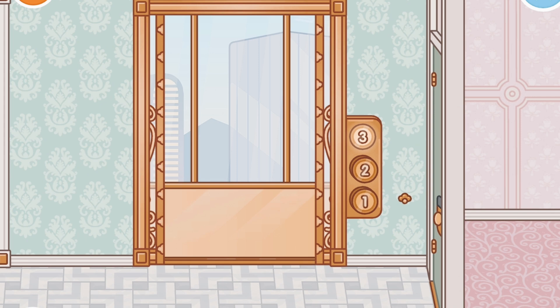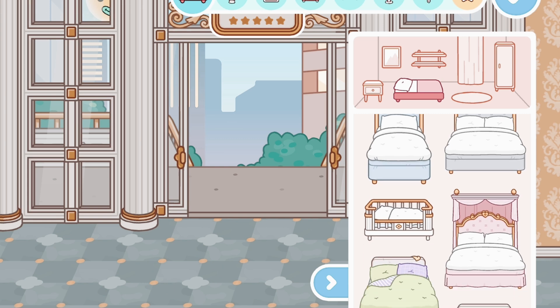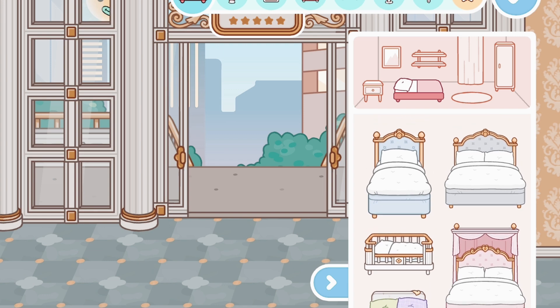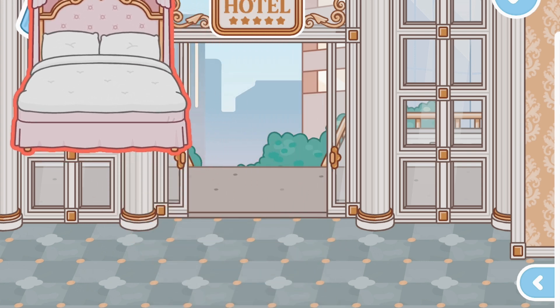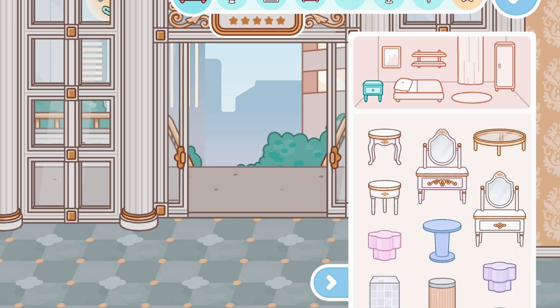Now I'm excited to look at the items. Here's the furniture — we have some beds. There are four new beds: a cute blue single bed, a great queen bed, the princess bed, and a cute little baby bed. I actually love this princess bed and I'm probably going to use it in a lot of role plays — it's kind of giving royal family.